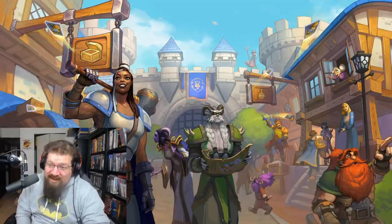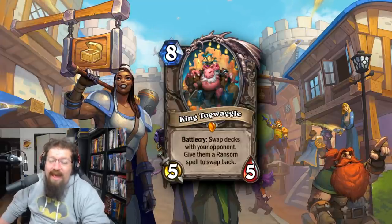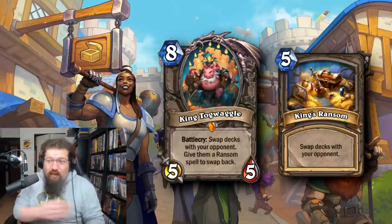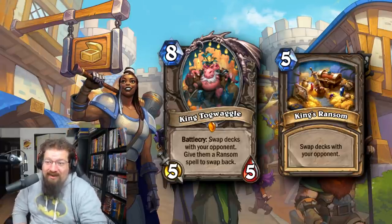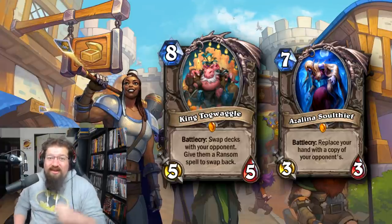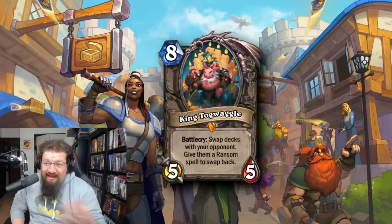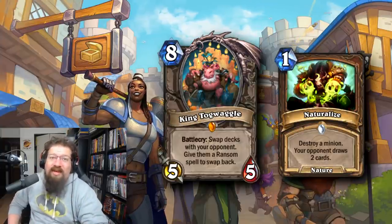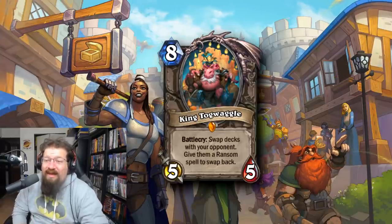At number 8 we have a card that a lot of people saw as a meme — nothing that serious — and then it became a legitimate powerhouse: King Togwaggle. He's a neutral legendary, 8 mana 5/5, and you swap decks with your opponent, adding a ransom to their hand. When you had Azerina Soul Thief you could steal the ransom back, and there's a combo with Murazon where if they play the ransom you switch the deck right back. Also the fatigue plan with Coldlight Oracles and Naturalize actually worked. Very degenerate in certain combo decks — I love King Togwaggle, got him golden, played a lot of Togwaggle Druid.